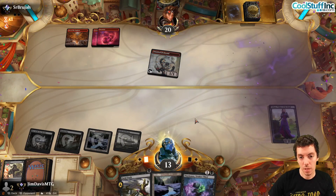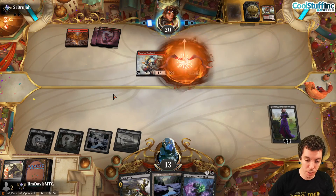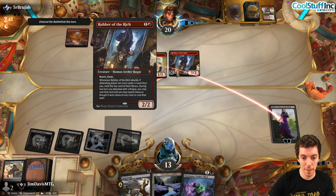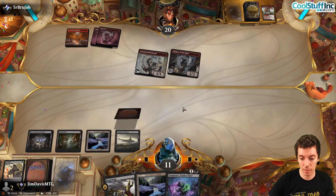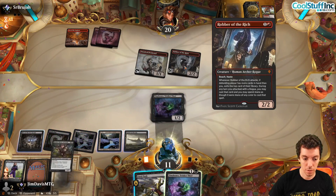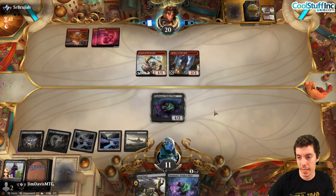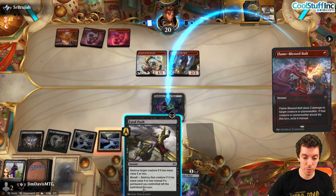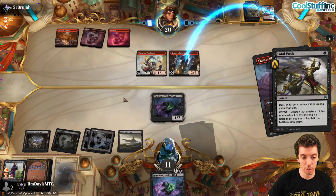Liliana minus kills the Bonecrusher. Their board is light — they draw Robber of the Rich, a good target for Fatal Push. They rob us and get a Rankle — that's fine. We play land plus Tiny Bones number two, then push Robber before they can attack with it. We're in an okay spot — not great. They draw Flame-Blessed Bolt, which gets to kill Tiny Bones.